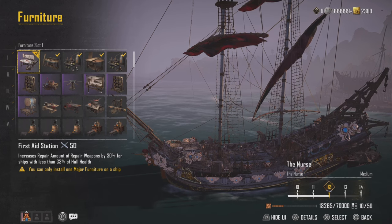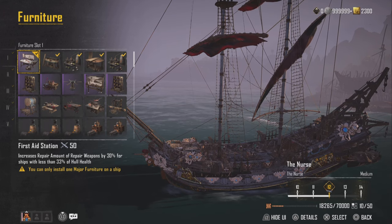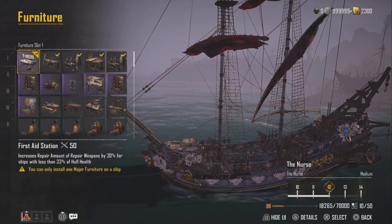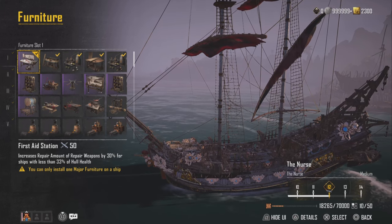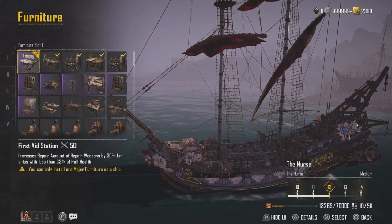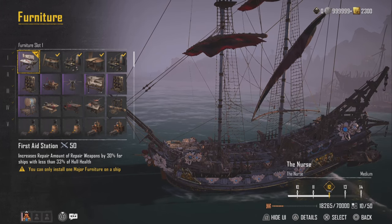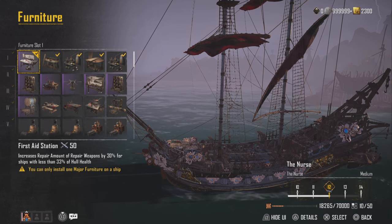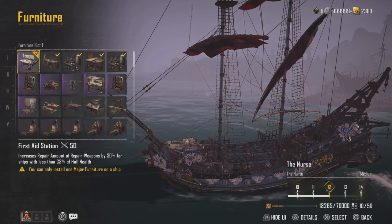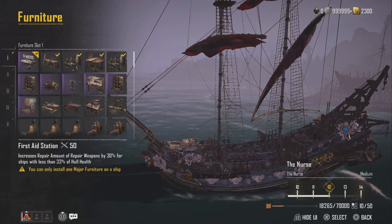For furniture, first up is the First Aid Station. A lot of people say ships never drop to 30 percent so it doesn't matter — but it does. This is your 'oh shit' furniture. If you haven't noticed how low someone is and they're below 33% health, they get increased healing of 30%, which is absolutely incredible. Every healing ship should have this one. If you want a hybrid build — some damage, some healing — let me know down below and I'll start testing that.